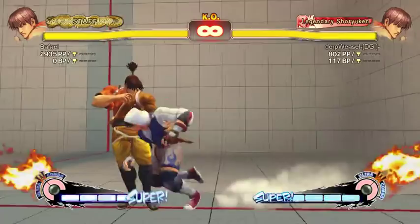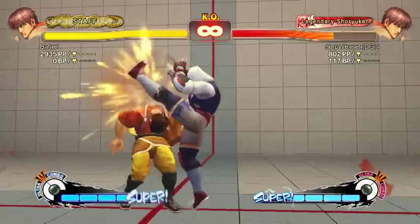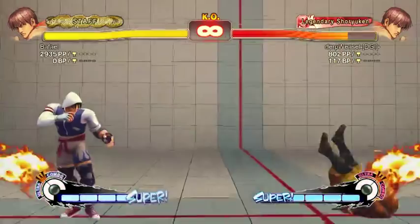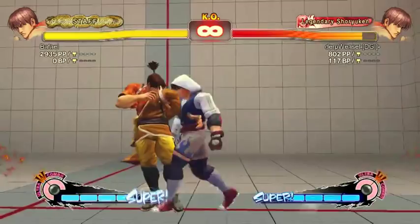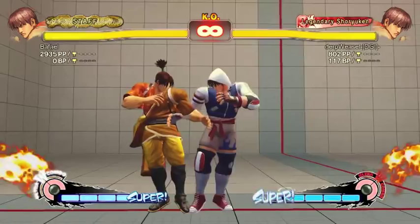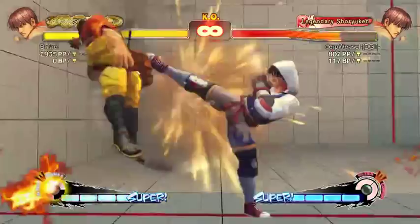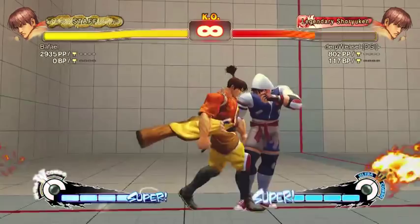Close hard kick is the combo starter — it's his highest damage combo starter. You can combo straight into a target combo, or you can now combo into down-forward roundhouse, which is his launcher. It actually creates a free juggle state. Mid-screen you can pick up a shoulder, and in corners you can do cooler stuff like Ultra. People don't use it very often, but it's actually pretty good now that it got sped up.